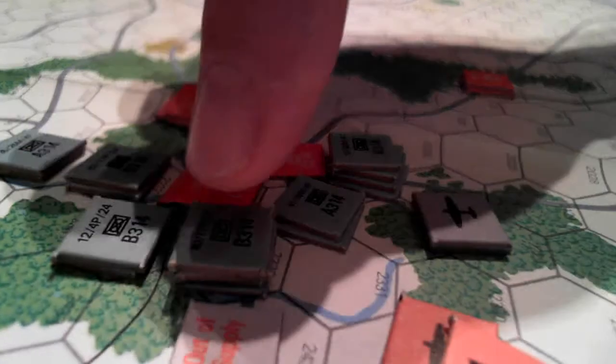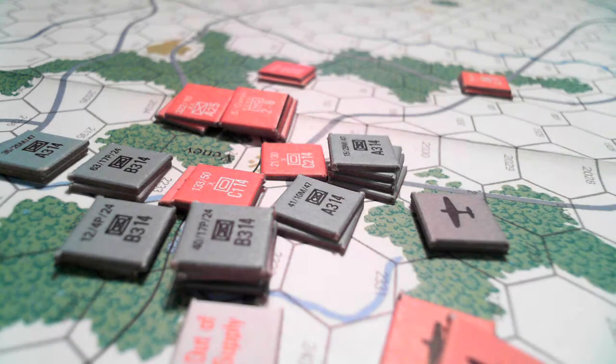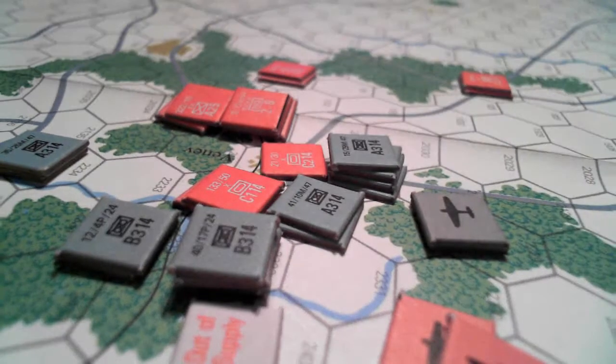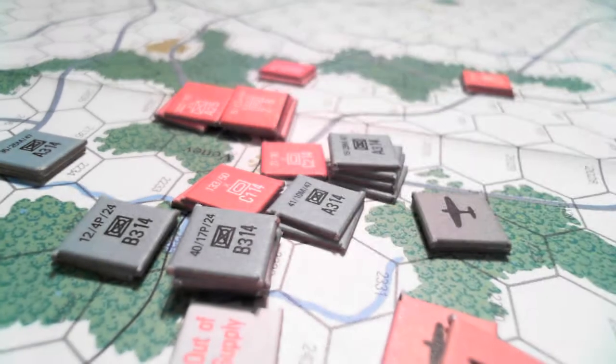And then we have the 24th attacking this hex. In fact, all of the 24th is out of supply, so all their combat factors are halved. So this guy here is B-rated and he has a combat value of 4; therefore his combat strength will be 2.